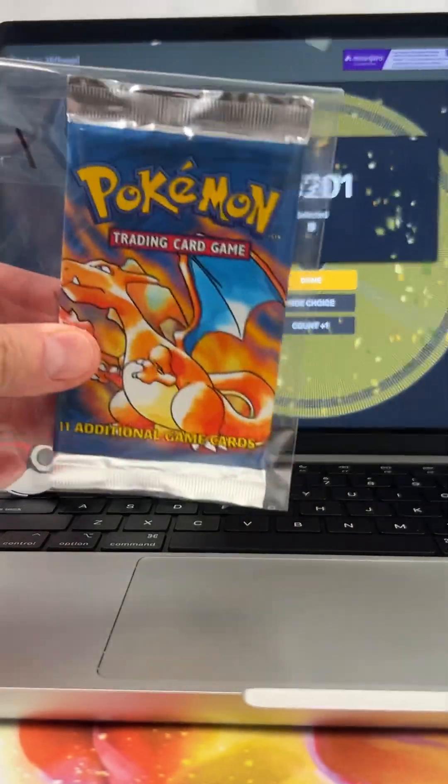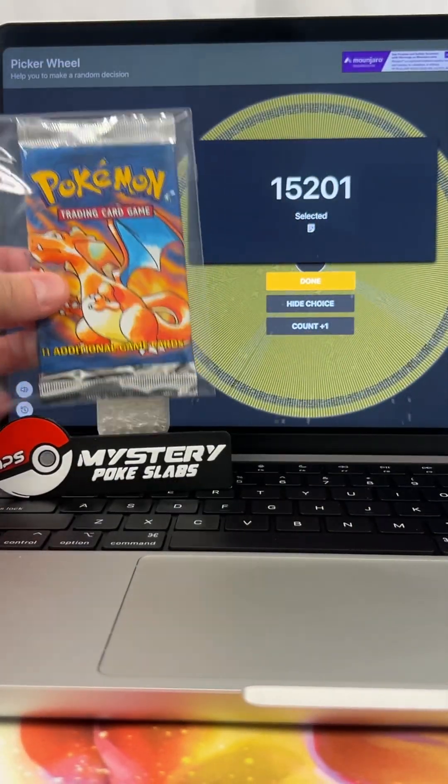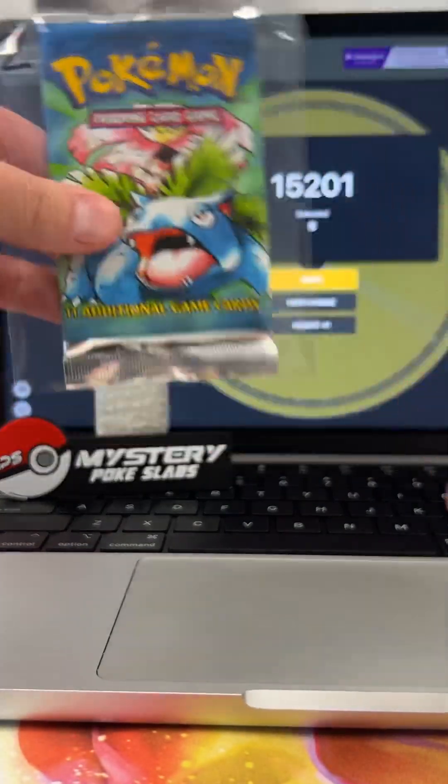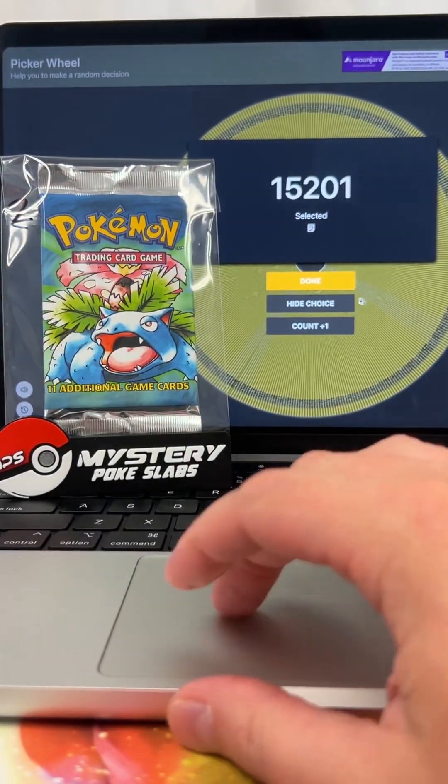Pack number one is headed to order number 15201. Congratulations. Next pack up is a Venusaur art base set pack.